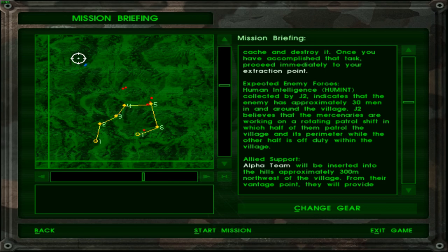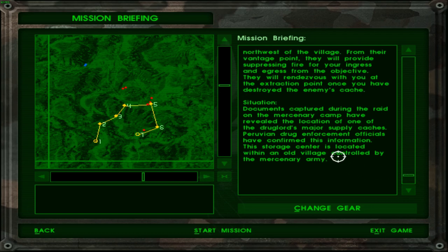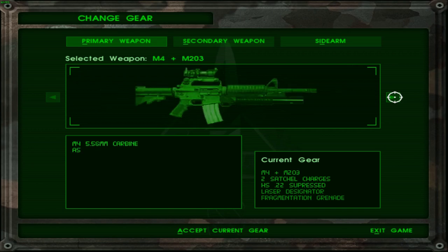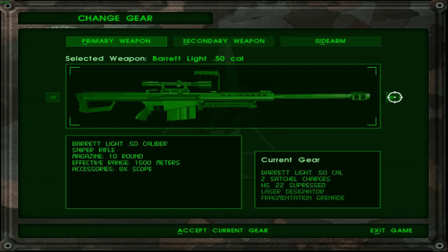I can't zoom this map in any further. These friends are pretty far off though — I suppose they can take care of these units over here. Allied support: Alpha Team will be inserted into hills approximately 300 meters northwest of the village. From their vantage point, they will provide suppressing fire for your ingress and egress from the objective. They will rendezvous with you at the extraction point once you have destroyed the enemy's cache. Documents captured during the raid of the adversarial camp have revealed one of the drug lord's major supply caches. This storage center is located within an old village controlled by the mercenary army. So I can change my gear and I will be opting to go for...